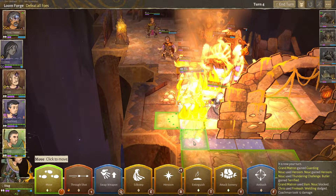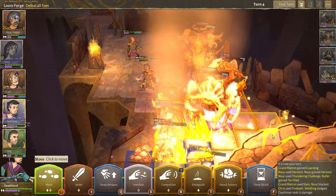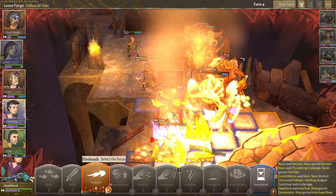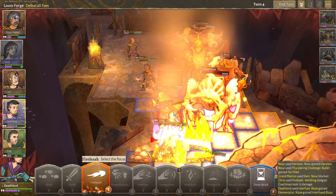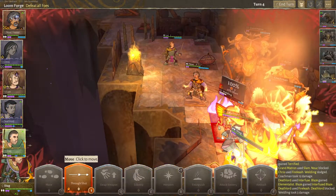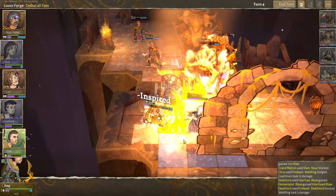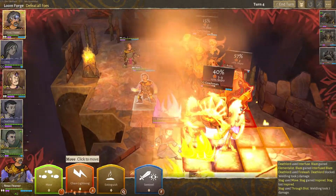Stag, is it gonna hurt you if you go through the fire? I don't even know. Deathlord, what if you interfuse with the fire you're standing on and throw it away? Fire Lash. It's probably gonna hit him. Did you hit your — what? How'd you... I hate this. I hate this absolutely now. Please kill him. Jesus Christ. Mistakes have been made, for sure.